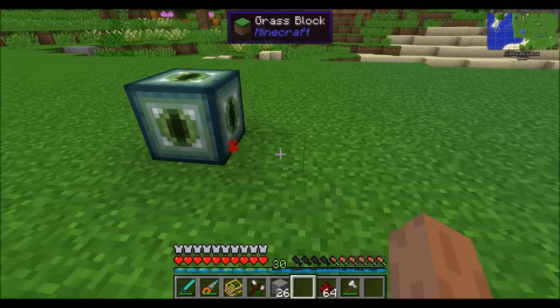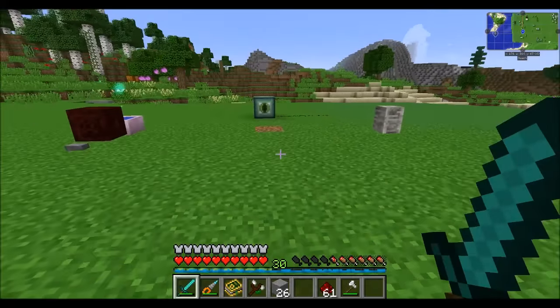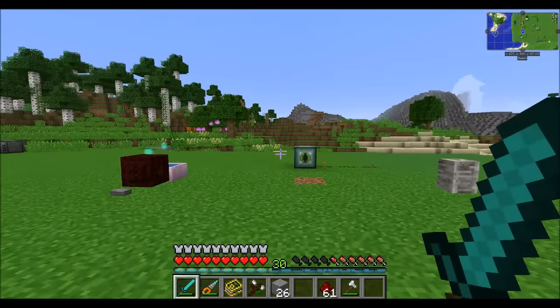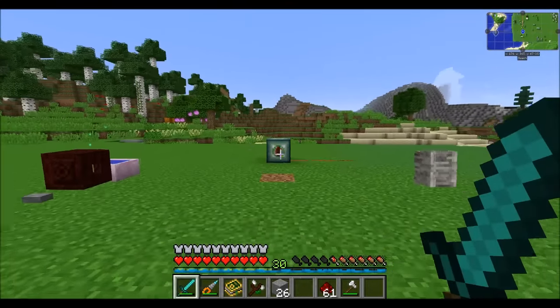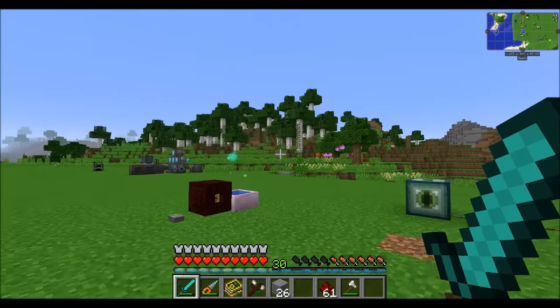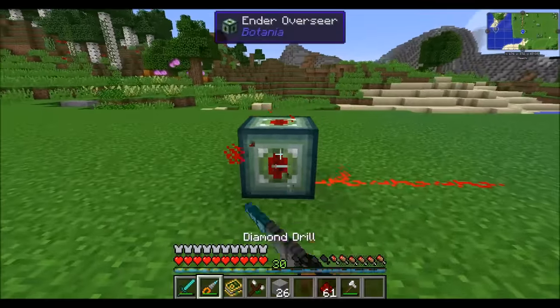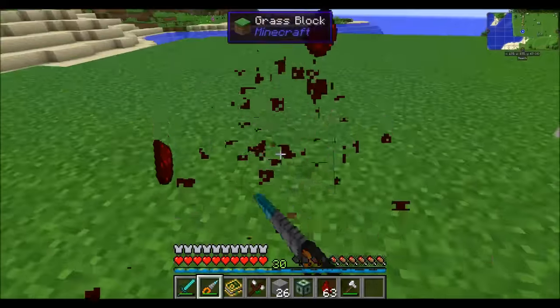The Ender Overseer is a pretty nifty block. Basically, if any player within a 64-block radius is looking at it, it emits a redstone signal. You can use this to look at the block and have it open a door, keeping it open for a little bit using some redstone timer contraption.